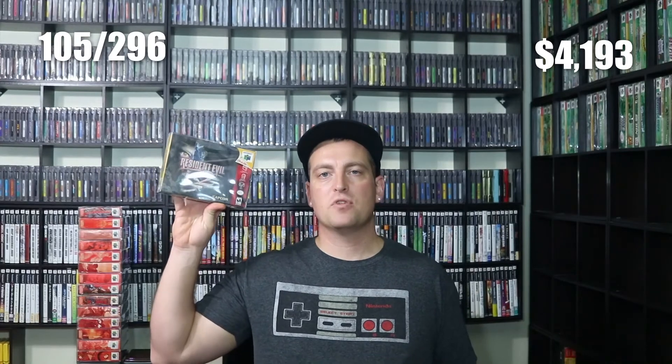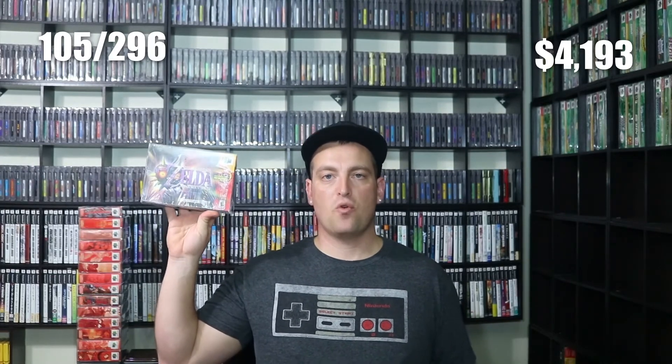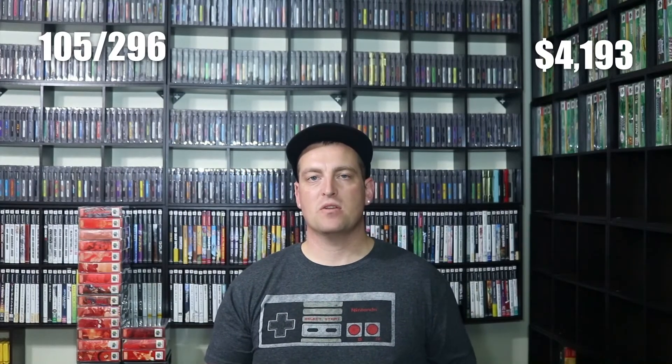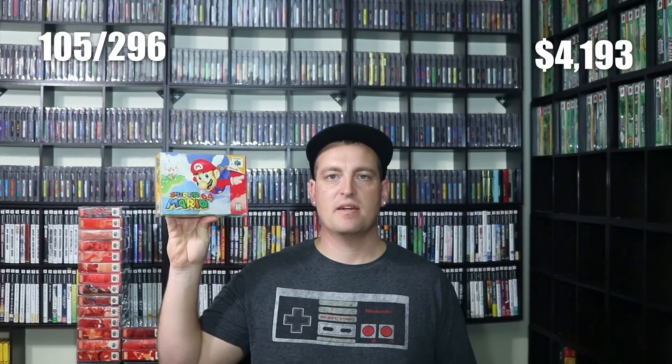Next up we have some boxes — Resident Evil 2 box and manual, The Legend of Zelda: Majora's Mask, and WCW NWO World Tour, which is a duplicate. We also have a duplicate Mario 64 that I'll still be adding to the shelf because the other one up there is a Player's Choice version, so I'm keeping this one as a variant.